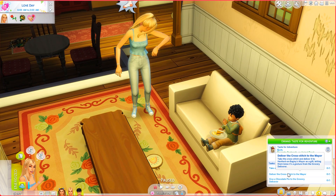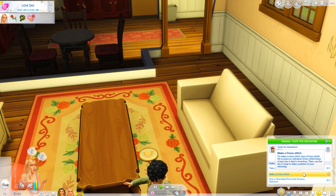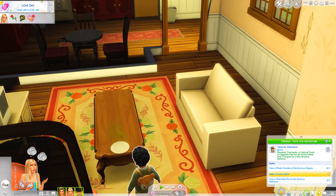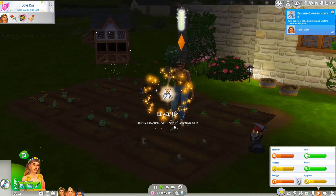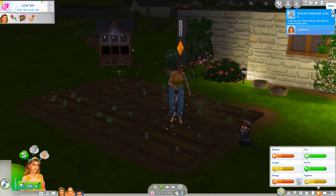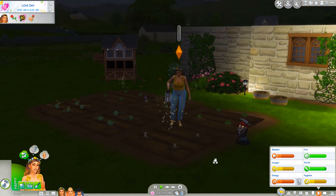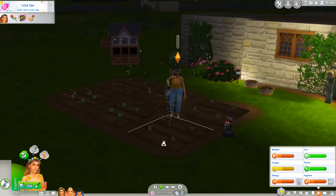April just finished the cross-stitch! We need to deliver it to the mayor. It's a bit buggy - the text flashed and disappeared - but we need to remember to give it to the mayor, so I'm putting it in her inventory. June is just about to level up her gardening skill, which is great. She can now take cuttings and grafts to create hybrid plants - not really interested in that right now, more focused on oversized crops. Tending just one crop takes so long; I can't imagine how long it would take with a really big farm.